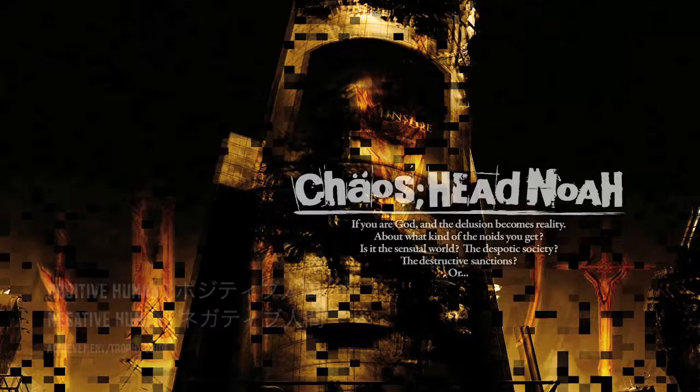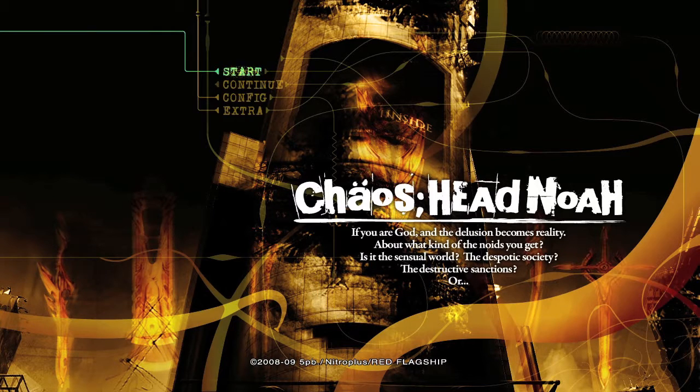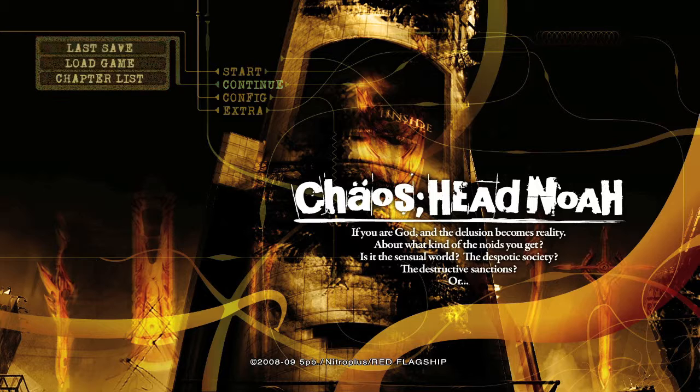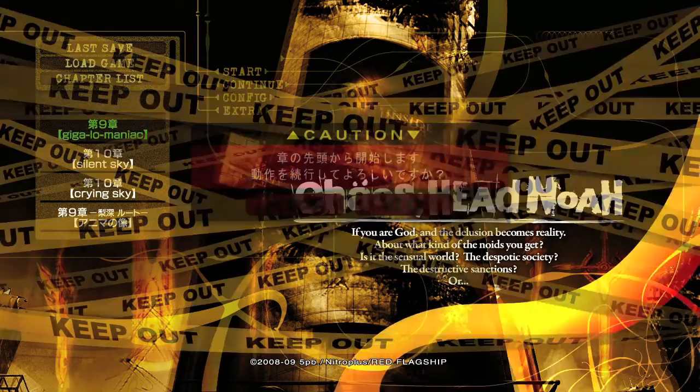Hey everybody, it's John here from TheGamingAct.com. Here we are today back in Chaos Head Noah grabbing two achievements: positive human and negative human. This is to view all of the positive or negative choices in the game. I recommend doing this after you've done every single playthrough, at least the regular playthroughs, everything except for the blue sky epilogue basically.